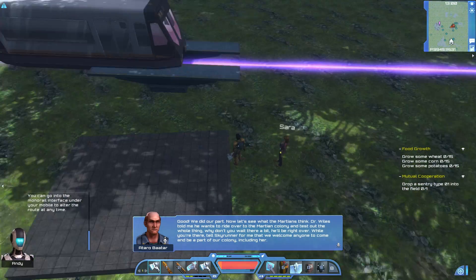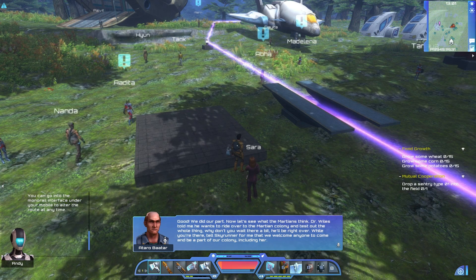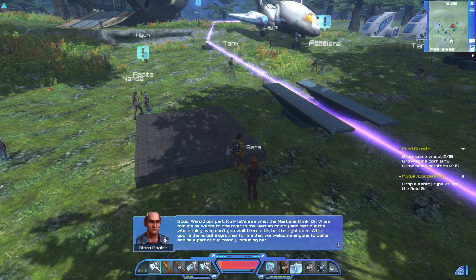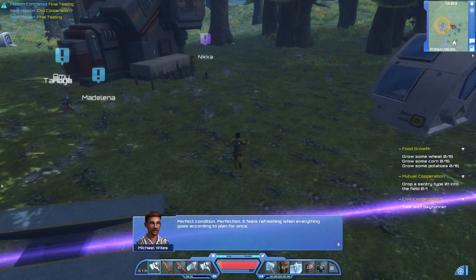The monorail is done. What do you think? Good, we did our part. Now let's see what the Martians think. Dr. Wiles told me he wants to ride over to the Martian colony and test out the whole thing. Why don't you wait there a bit? He'll be right over. While you're there, tell Skyrunner that we welcome anyone to come and be part of our colony, including her. Perfect condition. Perfection.